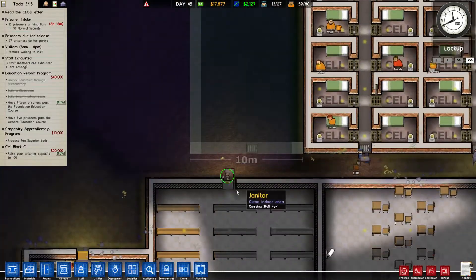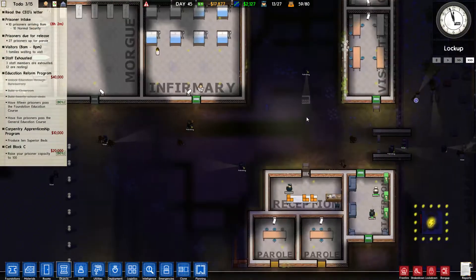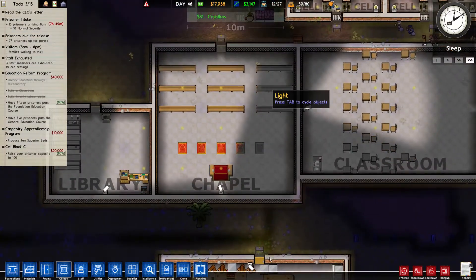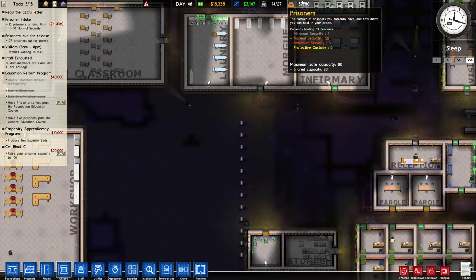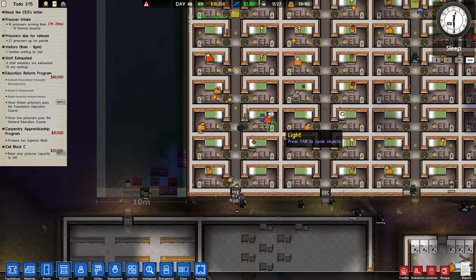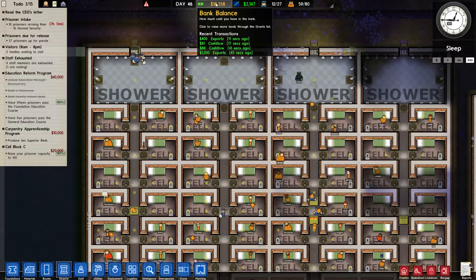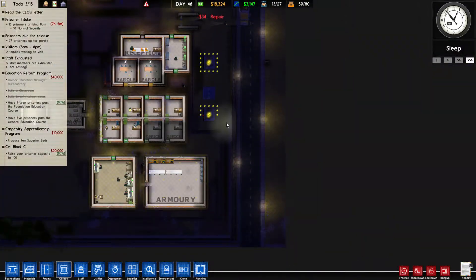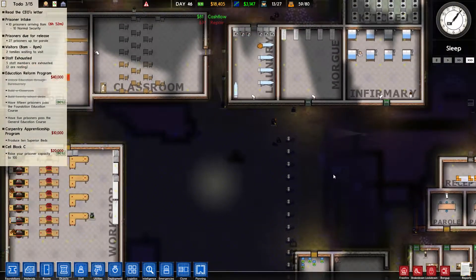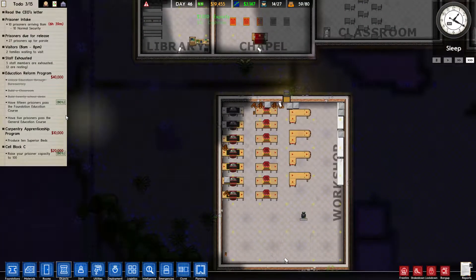What are they busy with? They don't seem to be doing much. Okay, they've started the construction - that's fine. Someone just got tased, at least not killed. Now we only have 59 prisoners. Did we release someone? It's not showing in the balance, probably was not a parole - someone just got released. Oh, and we actually have 80% already in our education program!